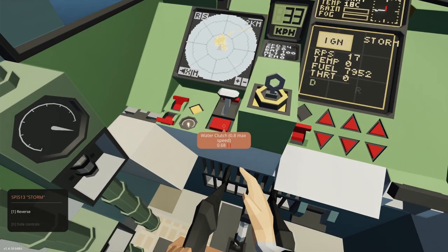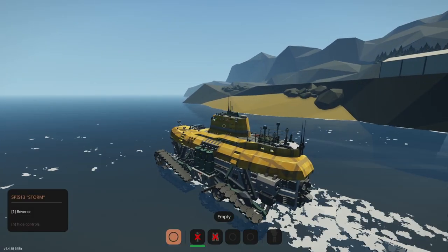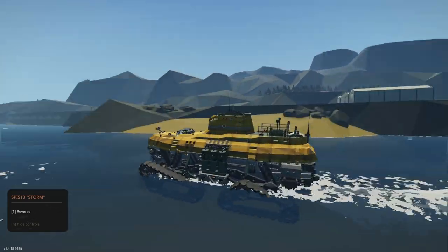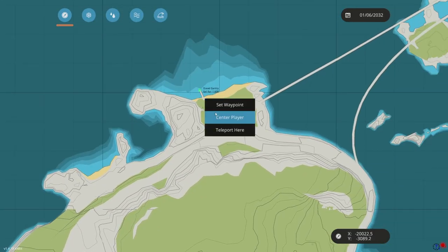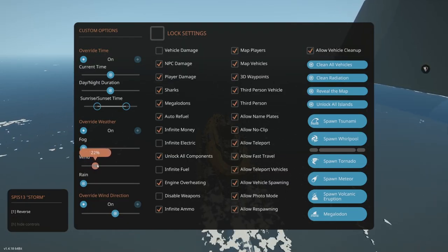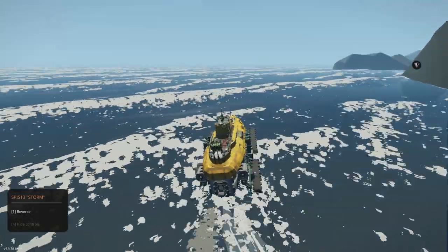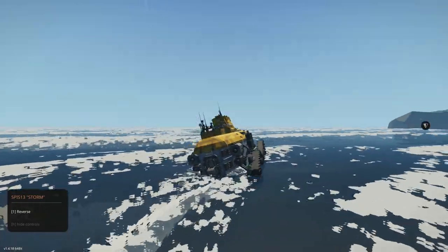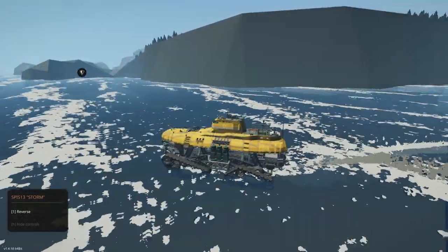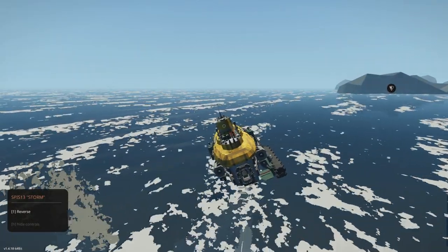There we go, we can put in the clutch. It does say 0.8 is max speed, so I'm going to put it there. This thing is so much better in the water than on land — I love it. Now that we're in the water and we have no roads to follow, I might as well set a waypoint. I want to see how well this thing can fight waves. We're going to bring it up to 50%, and it doesn't even care at all. Never mind — the waves are a big problem. We almost tipped over.